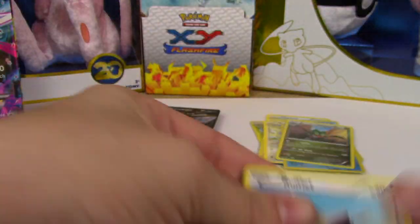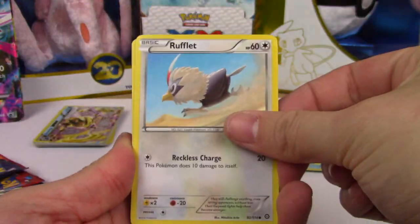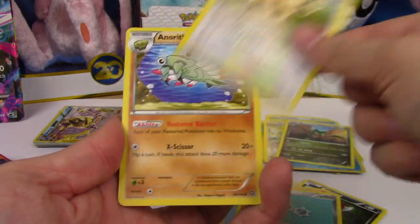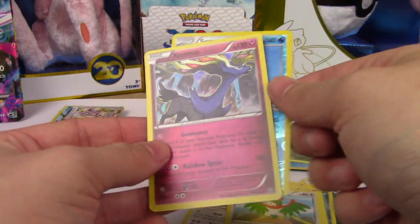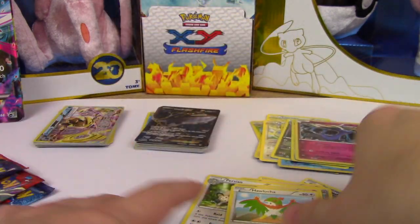Steam Siege - give me that Sycamore. Rufflet, Oshawott, Pawniard, Ponyta, Persian, Aerodactyl, Hariyama, Samurott Rare Reverse. It's a Xerneas, just from the wrong set - that's still cool. Hollow Rare.